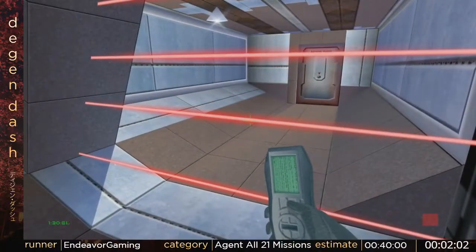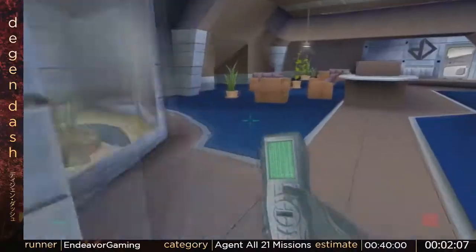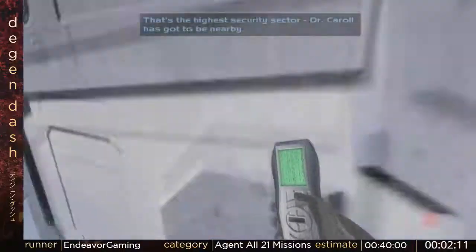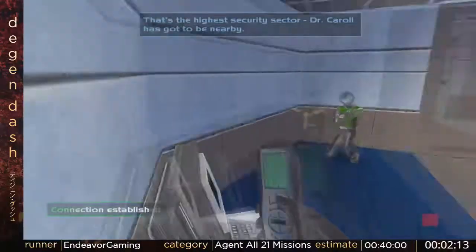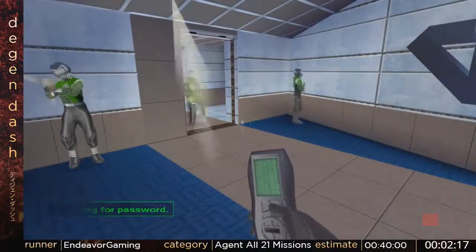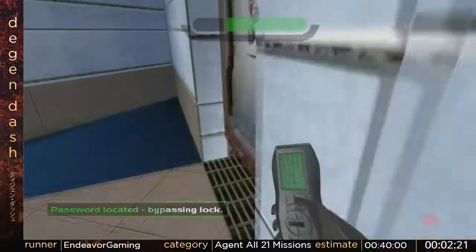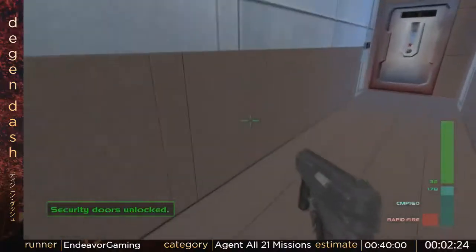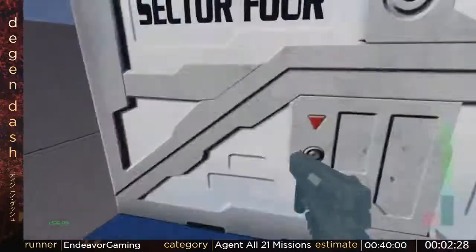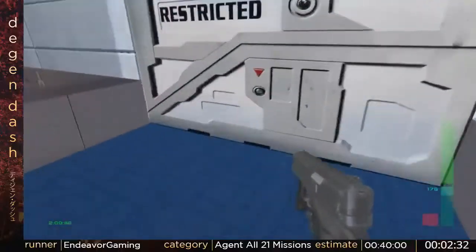Next up, I have to just stand still and let people shoot at me while I hack a computer to open the door. This is Agent difficulty, so you don't lose too much health, and with a shield I'm good to go. Now I just walk right to the end. I just got to avoid some machine guns on the ceiling, and they're pretty easy.